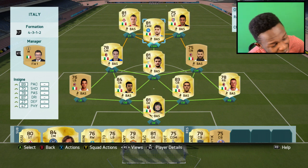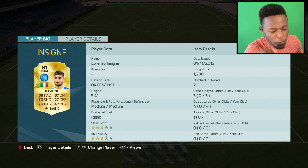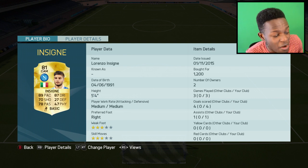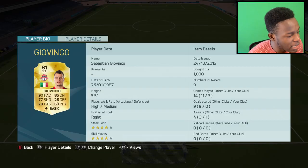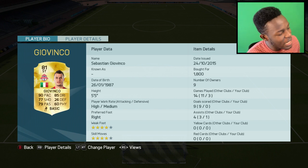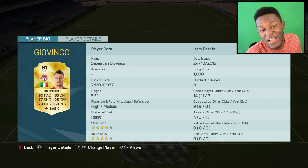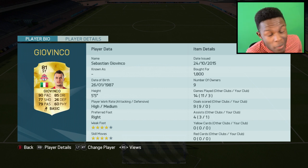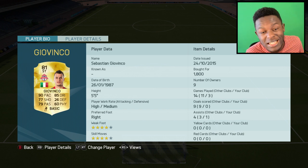Up top, starting with the CAM we have Insigne — this dude is a beast. Only cost me 1.2k coins, 4 goals in 3 games. He's got 89 pace and 87 dribbling. The only thing about him is he's 5 foot 4, but if you can get him through on through balls and dribble with him, you'll be alright. First striker we have Giovinco — I converted him from centre forward. He's got 90 pace, 85 dribbling, 4 star skills, 4 star weak foot, and only cost me 1.8k coins. The only downside is he's 5 foot 5, but he can get through on a through ball.